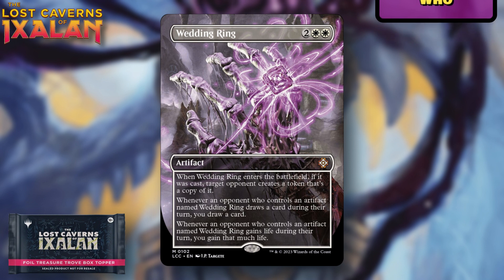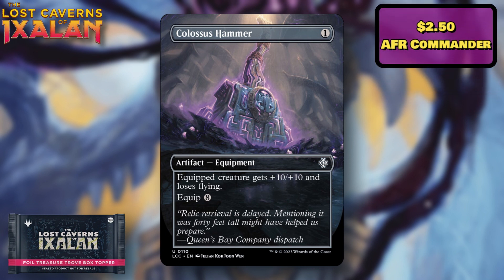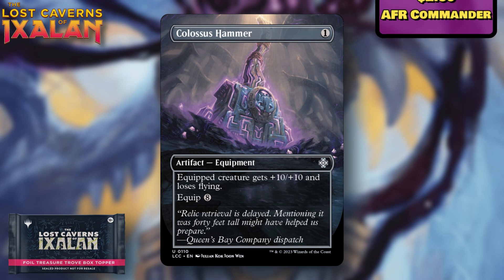Colossus Hammer is a really good card — can be absolutely hilarious in certain decks. About $2.50 at the cheapest, with its last printing in the D&D Adventures in the Forgotten Realms commander deck and not many other printings beyond that. With every reprint the price falls a bit, but it's really cool from an artwork and playability perspective. For uncommons in box toppers, you're generally looking at lower value unless they develop their own unique set of values from being box-topper exclusive.